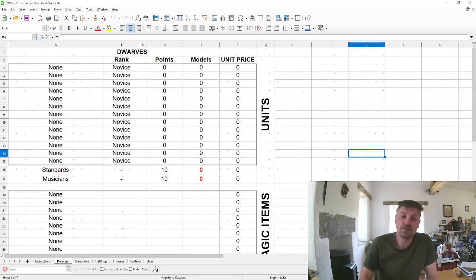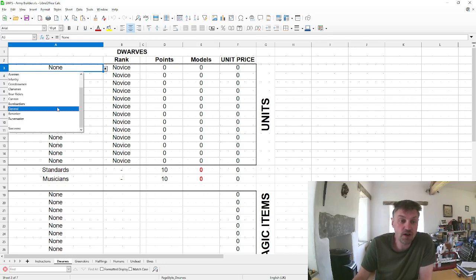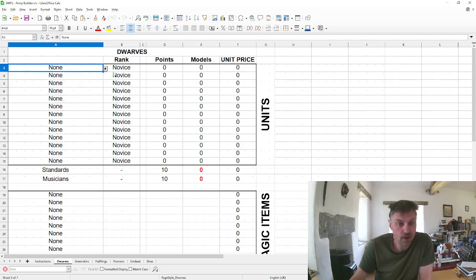If we go to dwarves, for example, we can choose different units in our force using a dropdown list. Here you can see: rune guard, spearmen, axemen, infantry, crossbowmen, clansmen, boar riders, cannon, bombardiers, the general, a berserker, a runemaster, and a sorceress. Every force has different types of units.